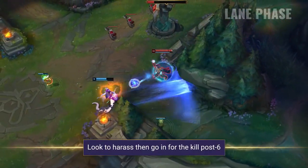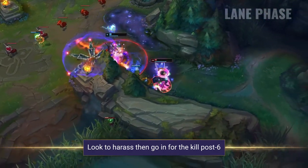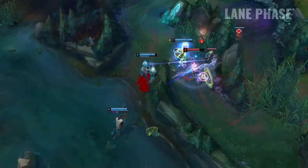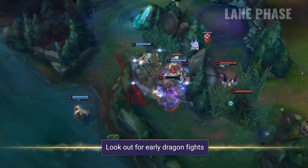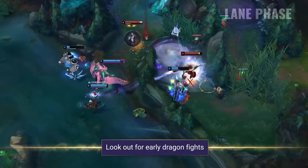Once you've hit level 6, you have a lot more kill pressure with that ultimate. Try and wear down your enemy with your Q and your E, and then go in for the kill when their potion supply runs dry. Alternatively, you can also keep your eye on those early dragons, as you can use these as a way to win those early teamfights with your significant AOE damage and control.